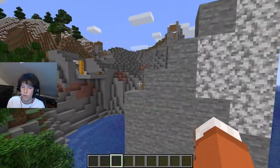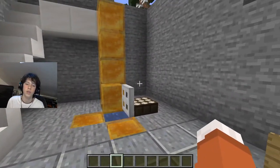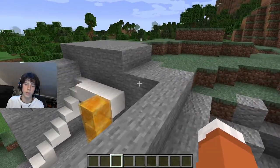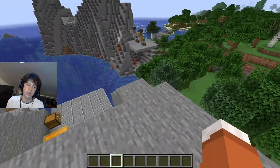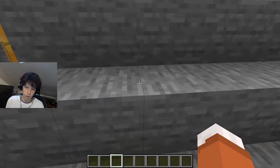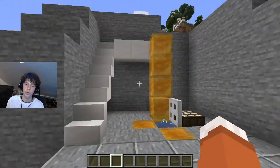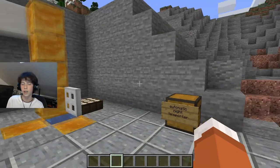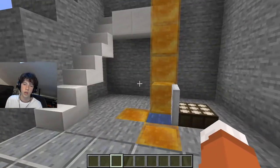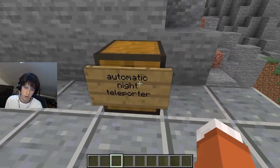You know how at night in your survival Minecraft world there are zombies, skeletons, and so many dangerous hazards that you don't want to face? What if I told you that this machine can teleport you straight to your base exactly when it becomes night. This is the automatic night teleporter. All you need is water, soul sand, honey blocks, an ender pearl, a daylight sensor, and an iron trapdoor.